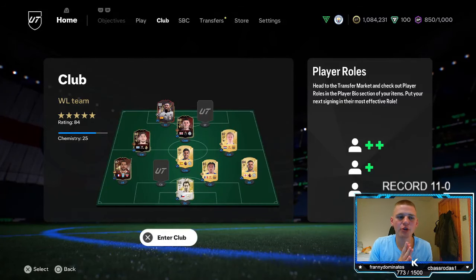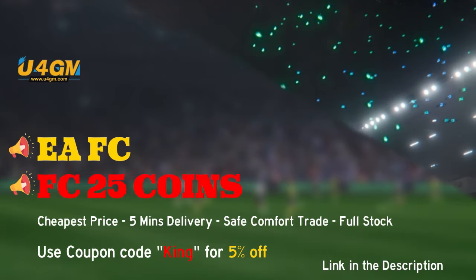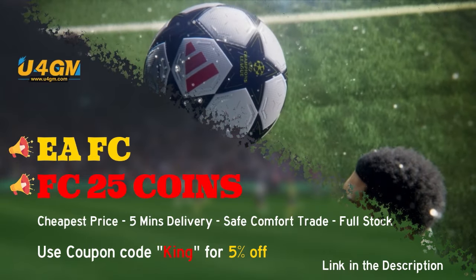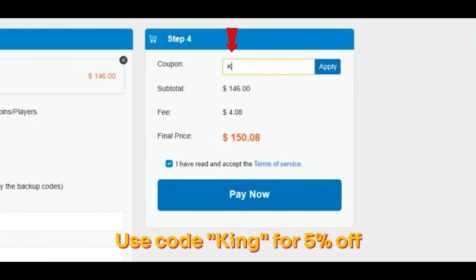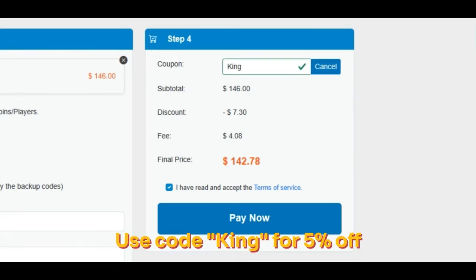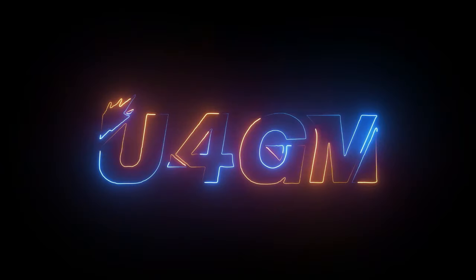In today's video I'm going to be showing you two low-budget sniping filters and then we will have a medium-to-high-budget filter as well. But before we get into that, I want to quickly tell you about my coin sponsor. If you're wanting the cheapest and most reliable FC25 coins on the market, head over to U4GM — first link in my description. Make sure you use my code KING at checkout for 5% off. They also have over 8,000 positive reviews on Trustpilot.